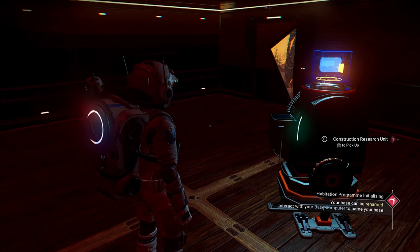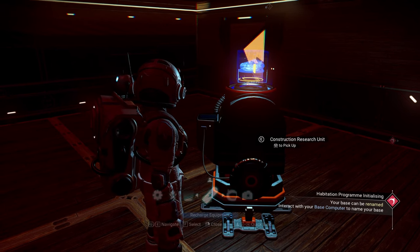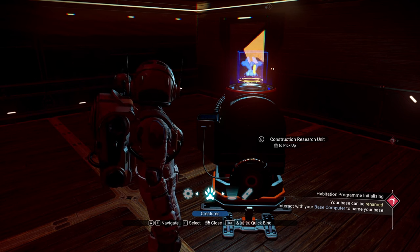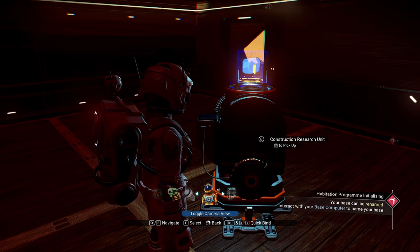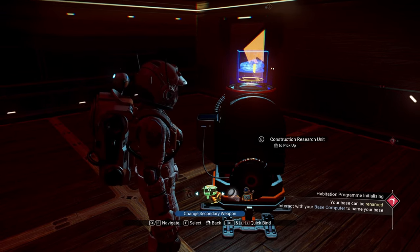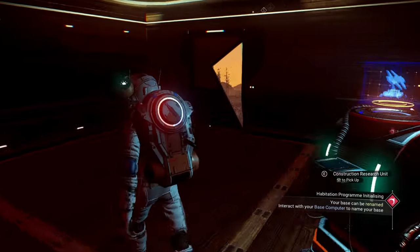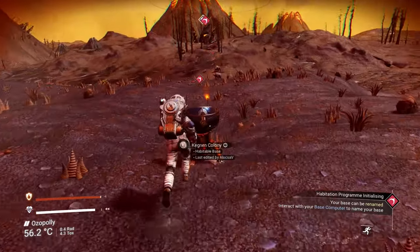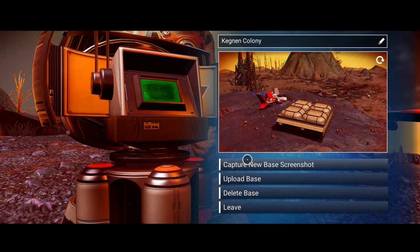I'm gonna need metal plating, oxygen, and I already got the magnetized ferrite, which is great. I need another sodium — it would be nice to put in a light right here, but not too bad. The construction research unit — buildable technology. I have to unlock it. Base teleport module, nicely done. I'm gonna have to craft it: metal plating, sodium, carbon nanotubes, a safe beacon, biofuel reactor, oxygen — basically the basic stuff. Let's capture a new base screenshot. There we go, nicely done.